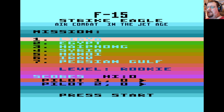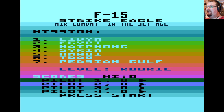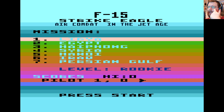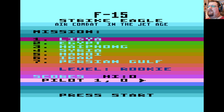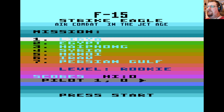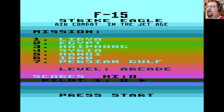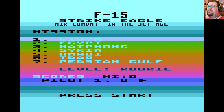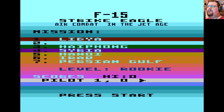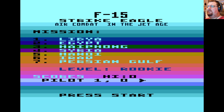We have a couple of options like early flight simulators. And then you have a choice of several different missions to go from: Libya, Egypt, Haiphong, Syria, Hanoi, Iraq, and the Persian Gulf. You press the option key to select between difficulty levels — you're on rookie by default, which is the second difficulty level. Then there's pilot, ace, and also arcade, which is the easiest mode. You can just press the key of the one you want to play. So let's start with Libya and see how this works. You press start and off you go.